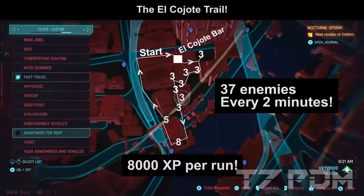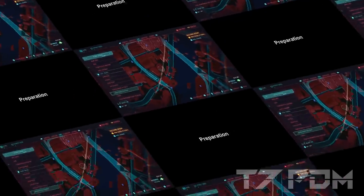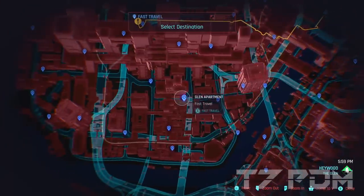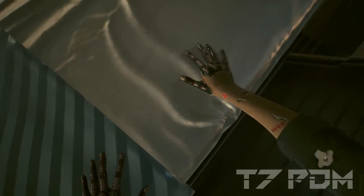You will be able to max out all your weapons in a matter of minutes, not hours. I have maxed out my whole character doing this. To get the most out of this XP farm and level up as quickly as possible, you have to go to the apartment in the Glen and take a nap, because whenever you wake up, you have a 1 hour XP boost.